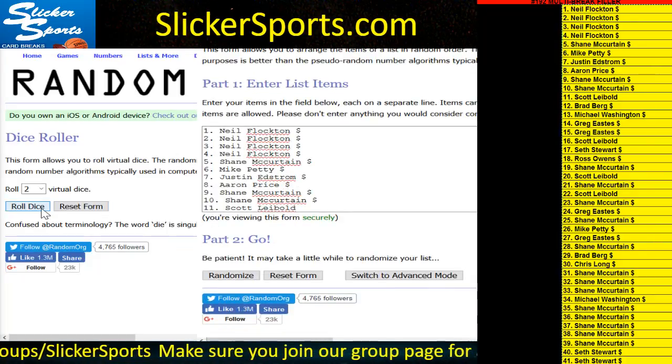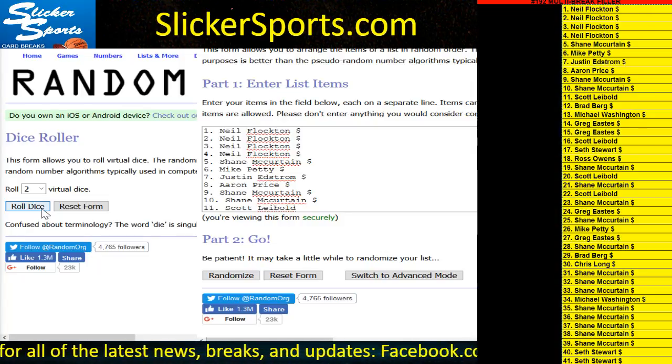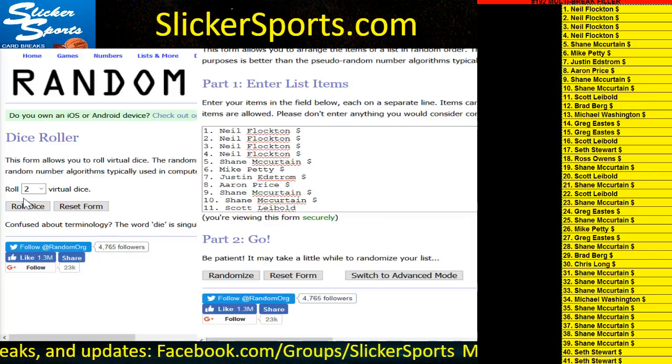We're gonna roll the virtual dice to find out how many times we're gonna randomize our list. We'll randomize the list of entrants, then we'll randomize a list of all of the items in this filler, match them up, and that will determine what items you win — whatever you're matched up with. Good luck to everybody.